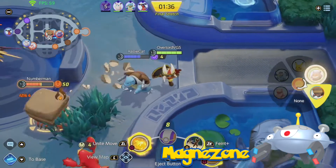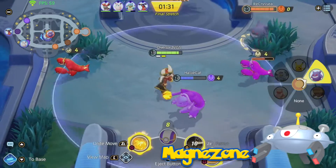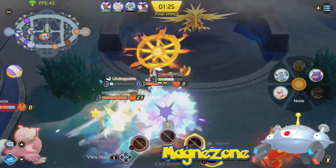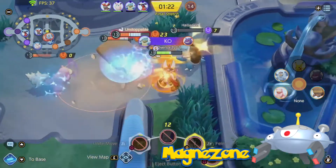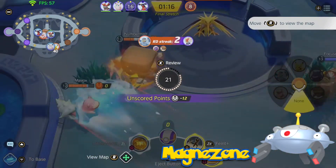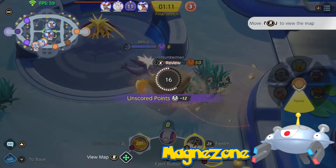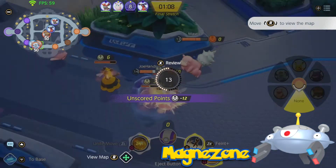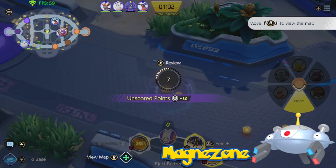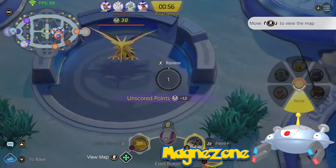Magnezone's moves could consist of Thunderbolt, Thunder, Flash Cannon, and Metal Sound. Thunderbolt could be a single target attack while Thunder could have an AoE, similar to how Pikachu already uses these moves — they both have a slow effect to mimic paralysis. Flash Cannon would deal damage while lowering special defense of the target. Metal Sound is a new option: despite being an attacker, Magnezone could support its team by lowering the opponent's special defense even more since the move itself doesn't deal any damage. This debuff would last maybe 5 or 6 seconds, allowing Magnezone and special attack teammates to deal massive damage.